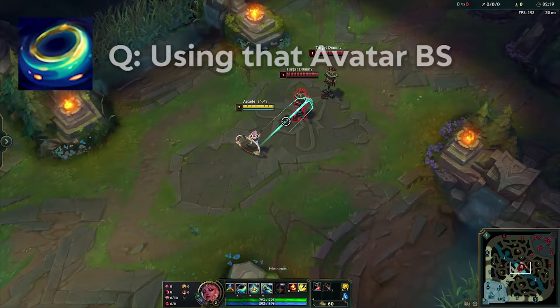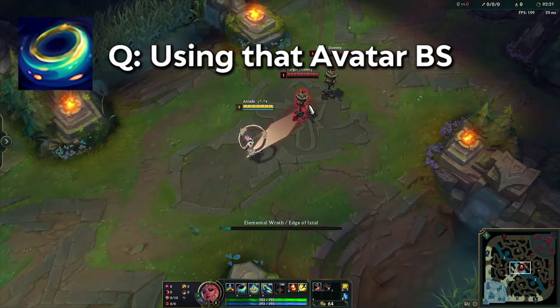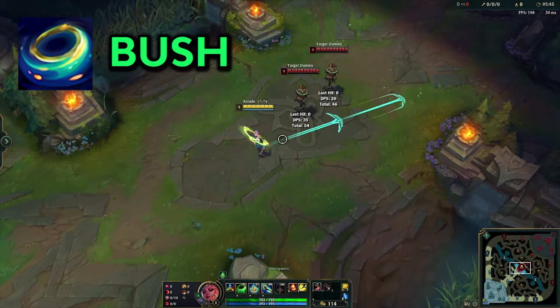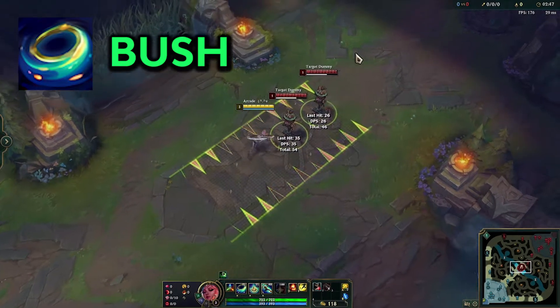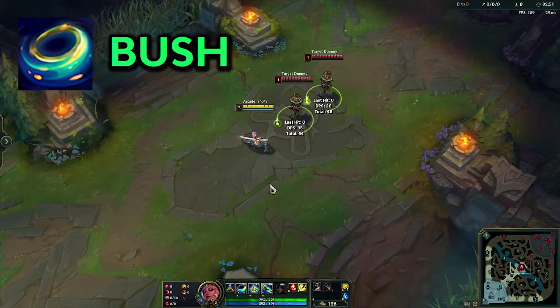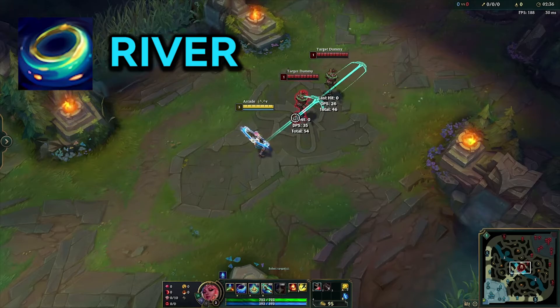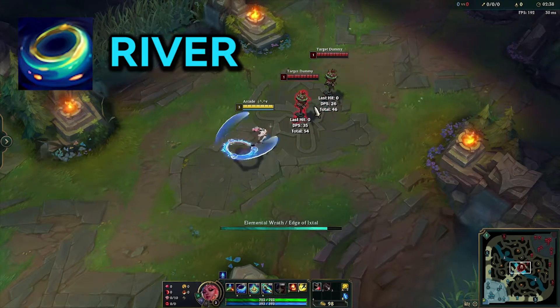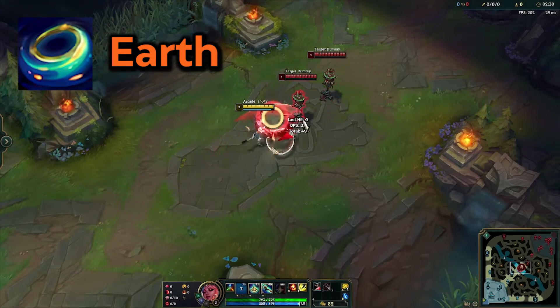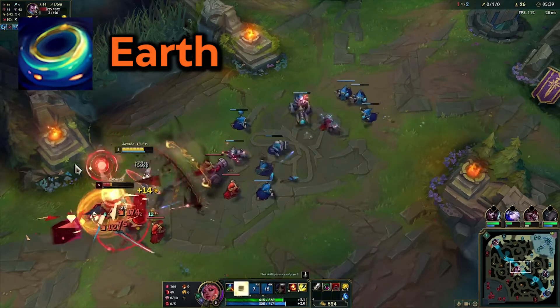For her Q: using it consumes your current element by throwing a skill shot. Bush gives you a stealth zone in the direction of the Q and a movement speed buff on the trail — great for breaking ankles or escaping. River gives your Q a short root and slow on everyone hit, great for helping with ganks when your jungler comes. Earth gives you bonus damage if your target is below 50% HP — you'll mostly use this for all-in trades.